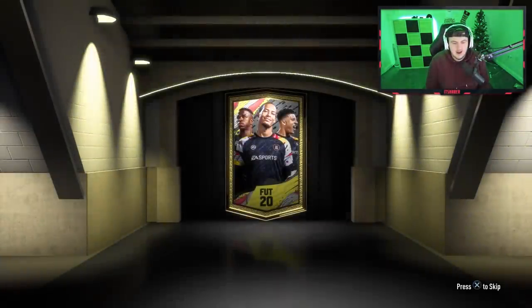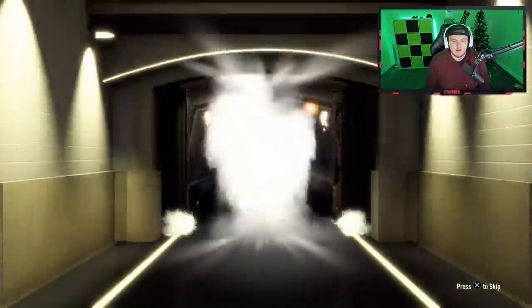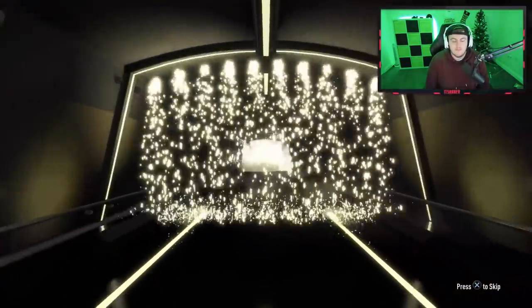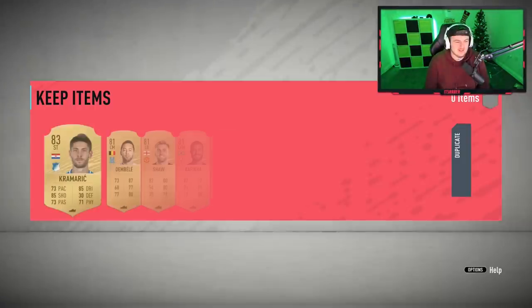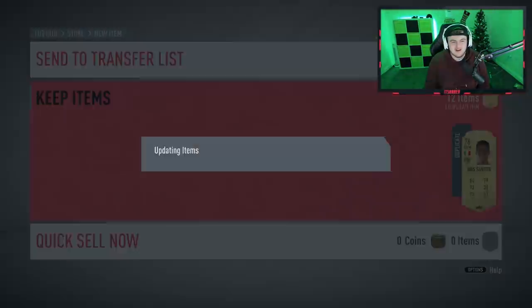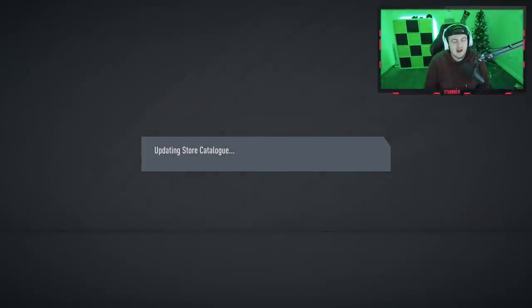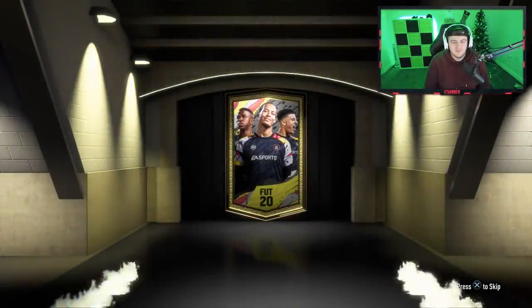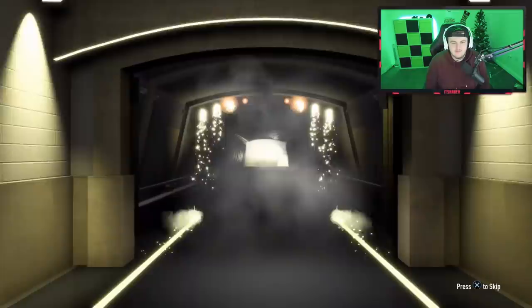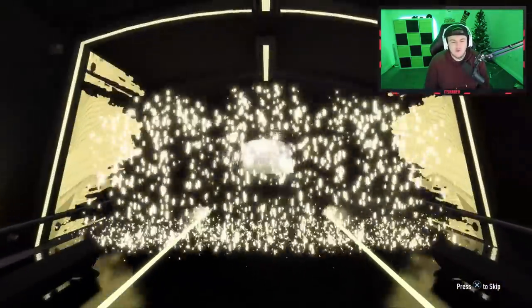Anyway, two rare player packs — 250k packs, obviously untradeable. What's the first one gonna be? First one's gonna be a board, not even a walkout — it's gonna be Croatian. I'm just gonna skip it, I don't even care. I feel bad for Bash. I feel so bad. Disappointing. Second rare players pack — can we get a walkout please? No walkout for this one — it's gonna be Spanish. I'm gonna skip it again because I'm bored of getting Spanish boards.